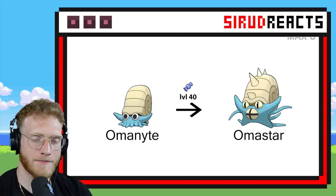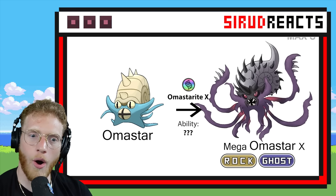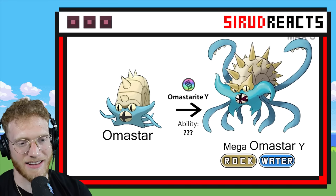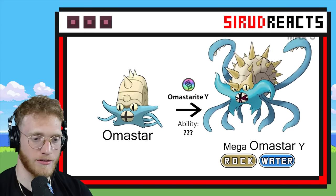Mega Omanyte — give it legs, give it legs! I was not expecting that! That is epic — I like that a lot. And then pretty much the same thing for Water type — I like the Ghost one more. That was very cool.